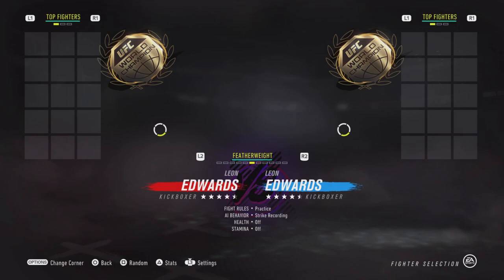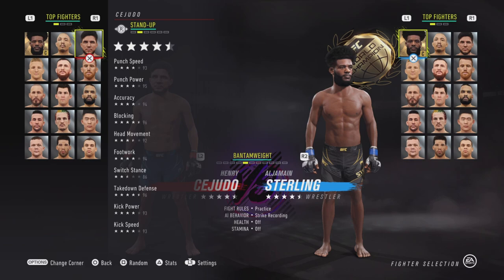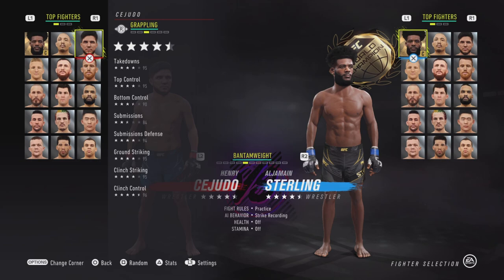Triple C, Mr. Henry Cejudo — former flyweight and bantamweight champion, Olympic gold medalist. He's set to fight Aljamain Sterling this weekend in the main event of UFC 288. His striking is solid all around; the only thing he's really lacking is in his switch stance. The grappling is pretty solid aside from bottom control and submissions — I think the submissions could be a little bit higher.